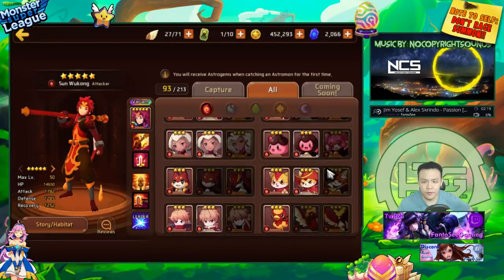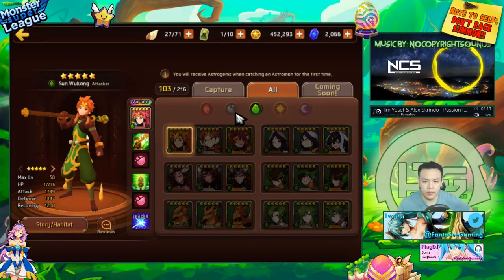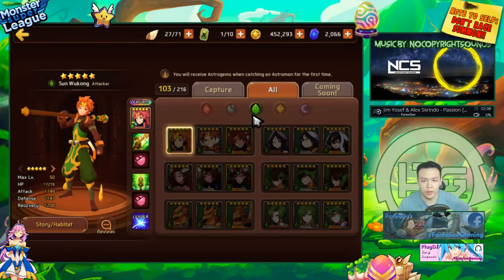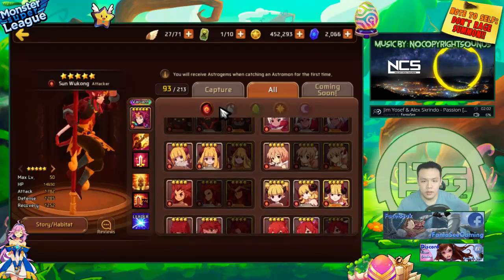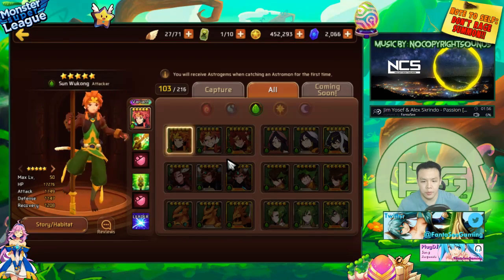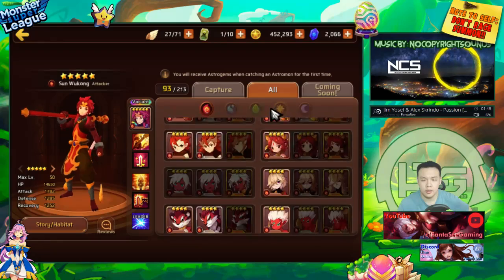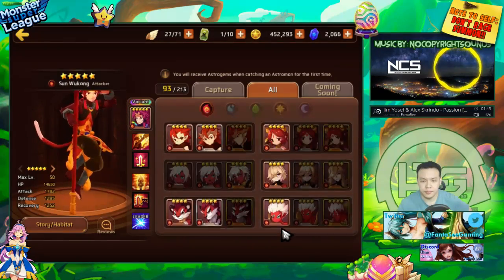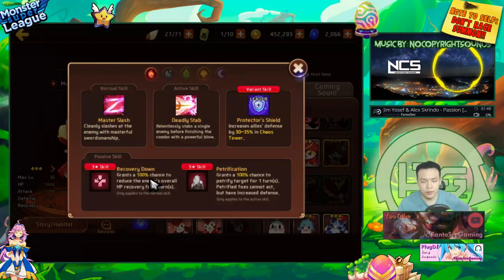Early game you can definitely use the light gatito, but afterwards it's not too helpful. I'd rather you get a water and a wood one first before thinking about grabbing a light one, because the water and wood ones are also usable early on. The 100% attack down and armor break make things really reliable - if you're running golems you can keep attack down or defense break on the golem at all times.